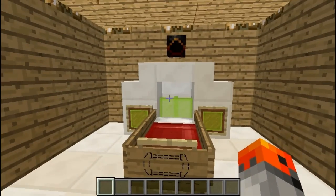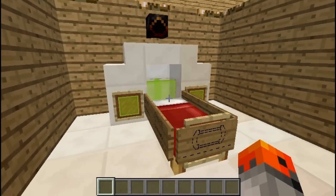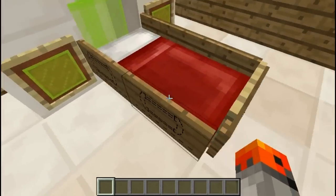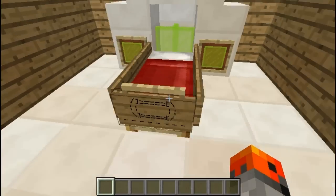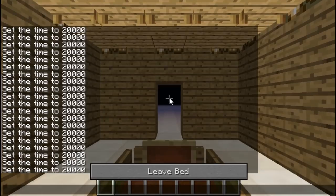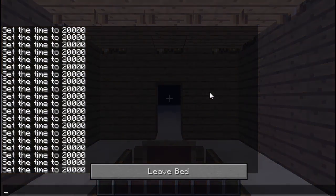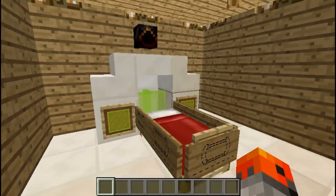At number 5 we have the cryogenic chamber from Avatar. And if you watch the movie, you will understand what this is. Basically you need to lie down and you're going to connect to your avatar — so that's the thing that is used in the movie.